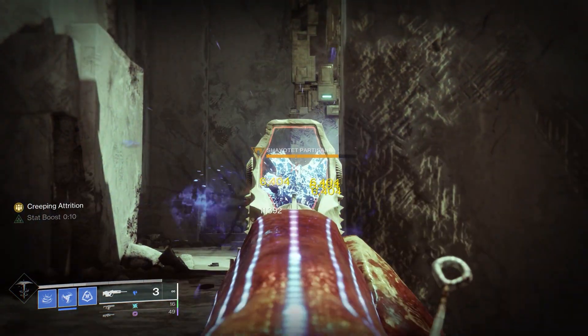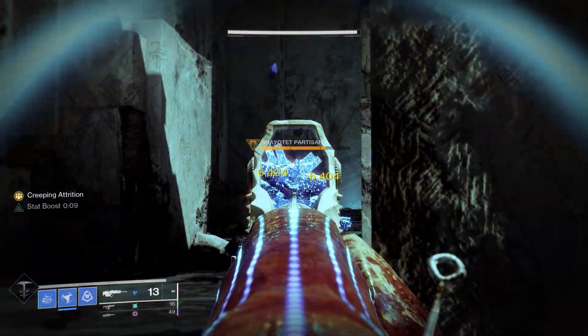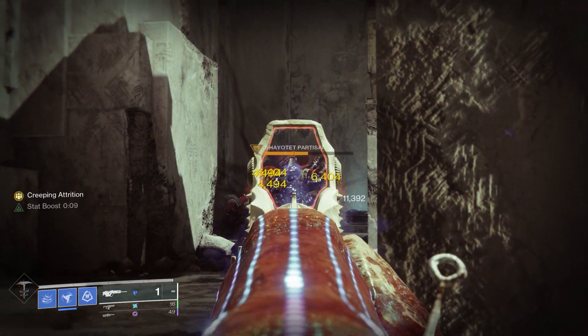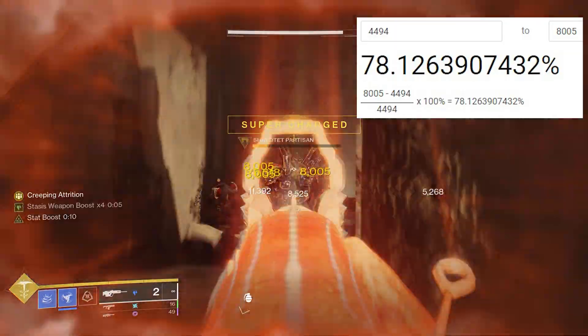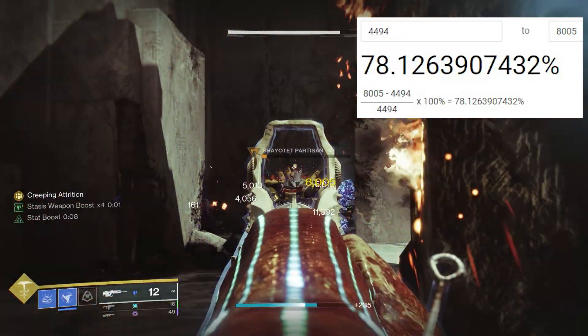So from 4,494 up to 6,404 with Whisper of Rending, and then after doing the light shift dodge with Baccarus it goes up even more — up to almost 8,100. Really, really good damage numbers: 4,494 all the way up to 8,005. That is a 78% damage increase, which is absolutely crazy.